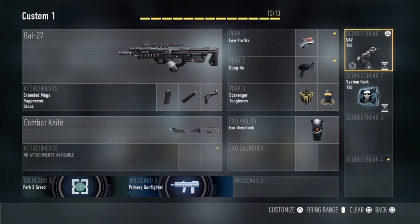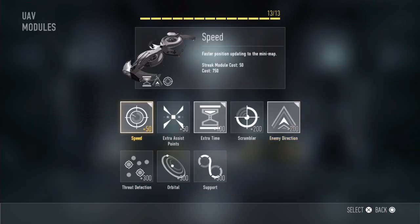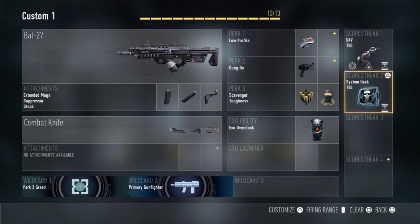For scorestreaks, the UAV costs 750 points. I have it set up with speed so it sweeps faster, extra time so it lasts longer, and enemy direction — which essentially turns it into an advanced UAV, the closest you can get to a VSAT in this game. Radar is pretty much the go-to thing in COD Advanced Warfare.